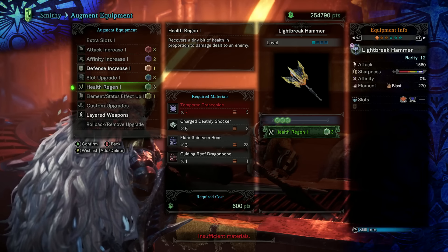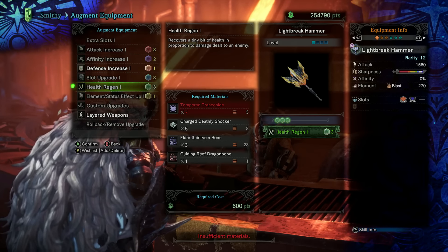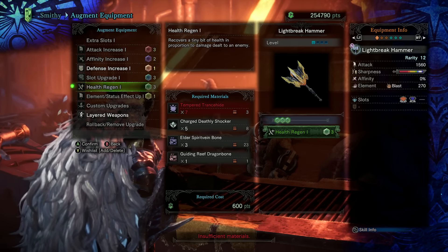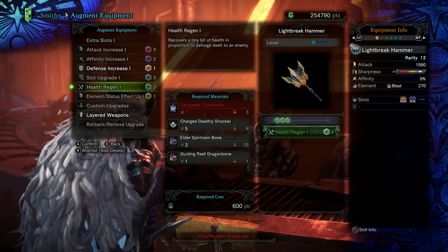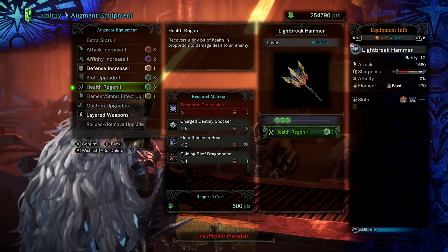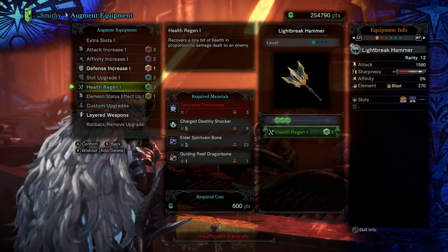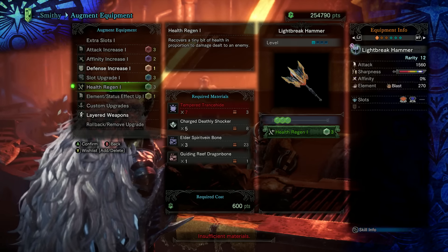The required materials are going to put you on a bit of a journey, and if you can't see them, I can show you what they are over here. These are unique to the guiding lands. You'll need: 7 tempered trance hides from tempered Namiel, 5 charged deathly shockers from Zenoga, 3 elder spirit vein bones from tempered elders, and 1 guiding reef dragon bone from the bone gathering in the coral region.